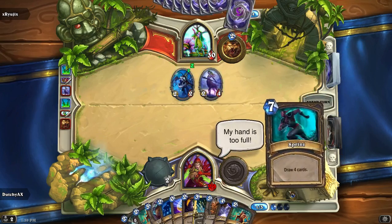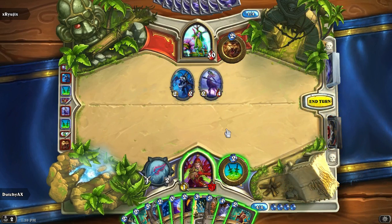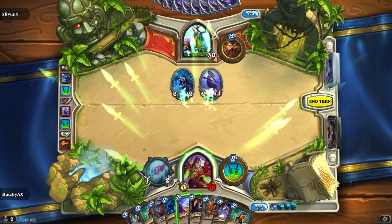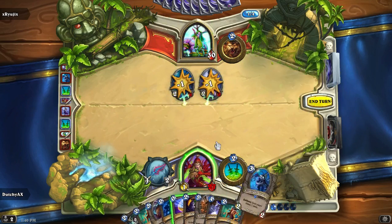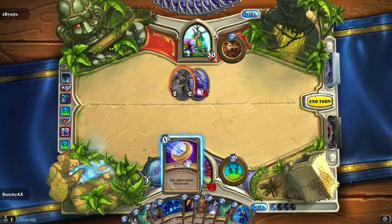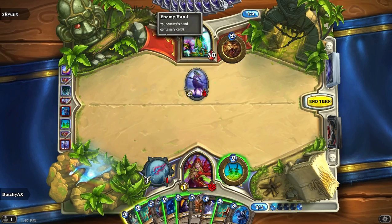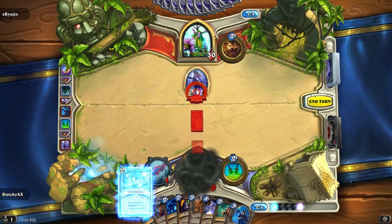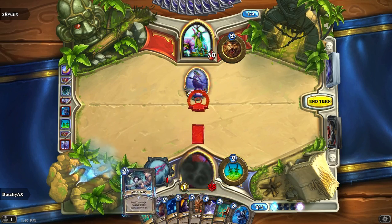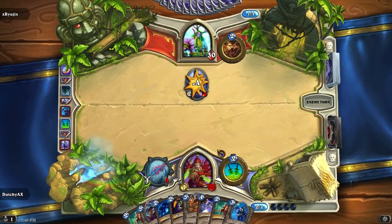There goes a Sprint — that's fine. There goes my own. Now my goal here is to completely fill his hand. Yeah, yeah, I do want to do that. My goal — this is interesting — a Mill Druid versus a Mill Rogue.